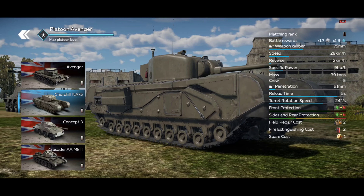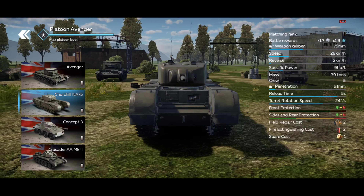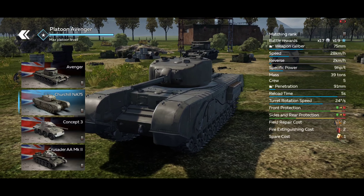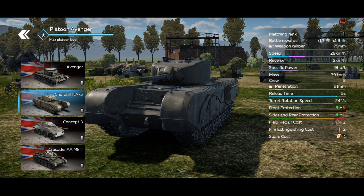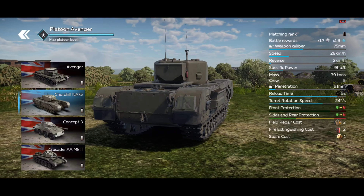It has a more rounded turret. The previous Churchill had a flat turret, which was very weak and overall very easy to penetrate. Now, it has decent penetration, decent armor, and overall the turret rotation is also really good. But its reverse speed — 2 km per hour in reverse — is basically a non-existent reverse gear. It goes 28 km per hour in the normal gear. I like the rate of fire on this thing; it should fire pretty quickly.